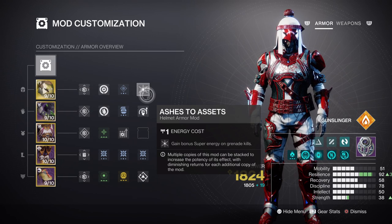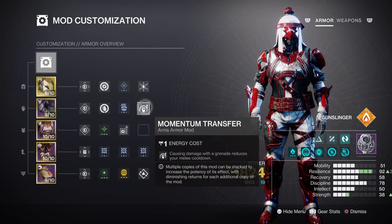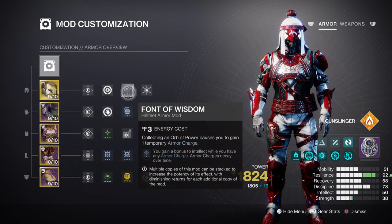Keep your Discipline stat to tier 7 and make full use of the Font of Focus mod for the +30 to Discipline, as this can easily get you to tier 10 without needing specific armor. As we do have our subclass fragment offering melee energy back, having the Momentum Transfer and Distribution mods will also help a lot — tier 3 is fine as you'll get energy back surprisingly fast. Our Intellect is at tier 5 and along with the Powerful Friends mod will grant us a tier 8 stat with the +30 it provides. Adding another mod gives a +50 bonus but it's a waste; getting tier 7 and using that open slot for something else is much easier.